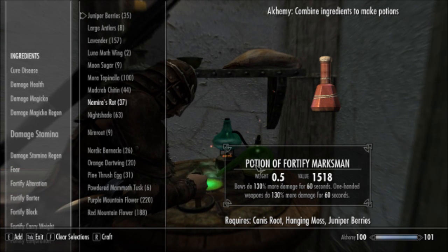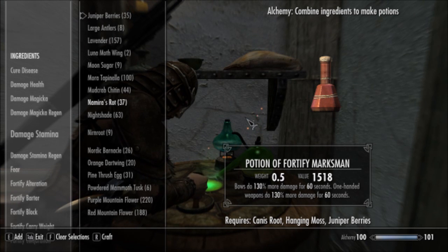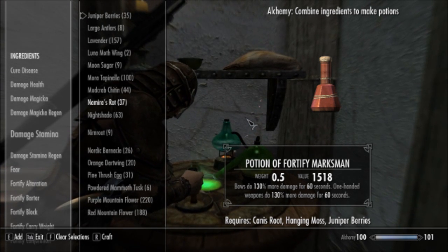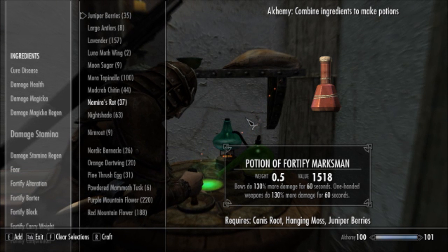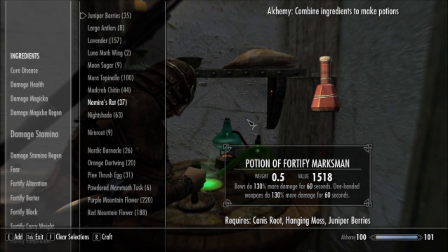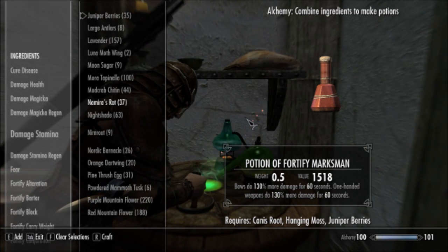Bows and One Handed — 130% with my current set of gear. It's a significantly large damage boost. With these potions in addition to my really nice set of blacksmithing gear, I can actually almost one-shot most dragons and other mobs in the game with my weapons. It's pretty ridiculous. This damage potion boost is pretty nice.